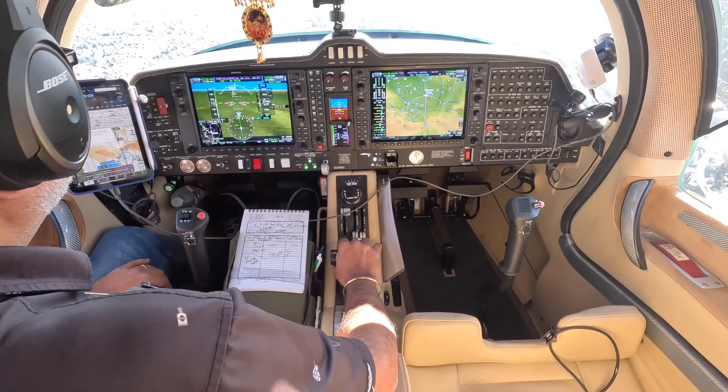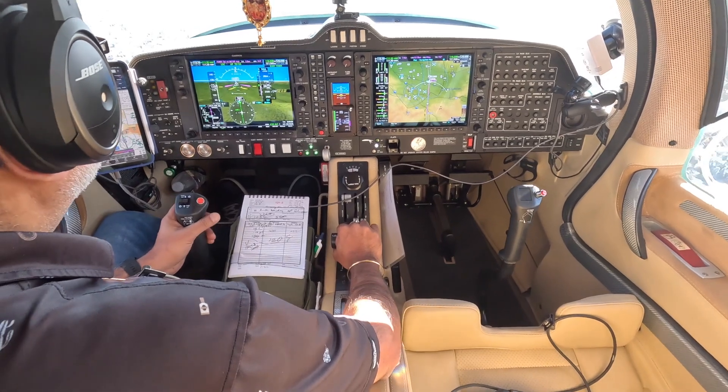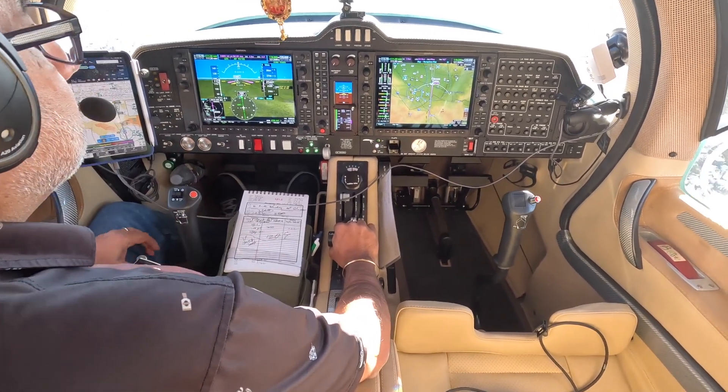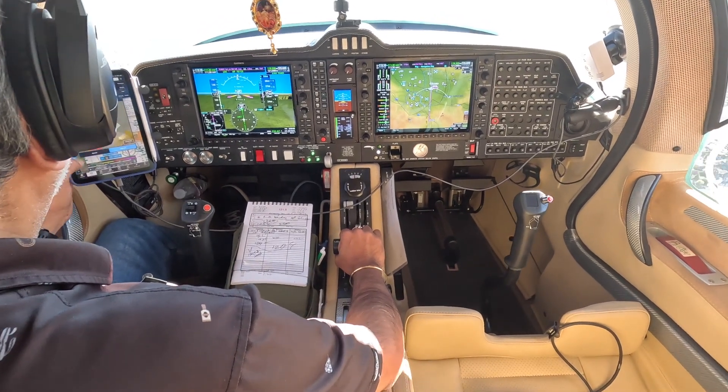Van Nuys Tower, Cherokee one zero six four X-ray, at 2,900, with information, inbound for full stop by the Warner Center. Tower: Cherokee one zero six four X-ray, make right traffic for runway one six. Readback: Right traffic for one six, four X-ray, thank you.